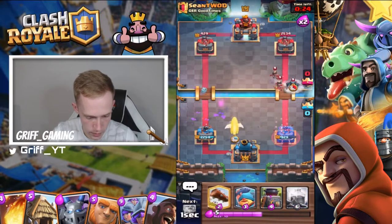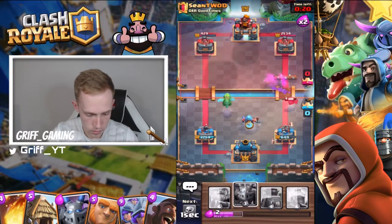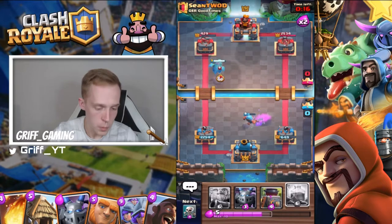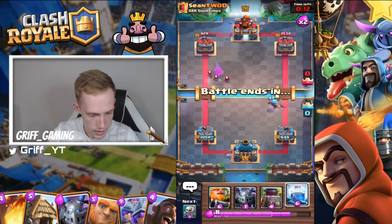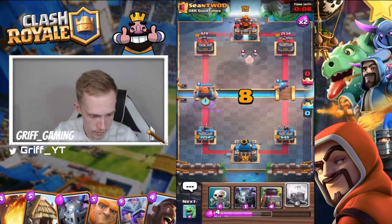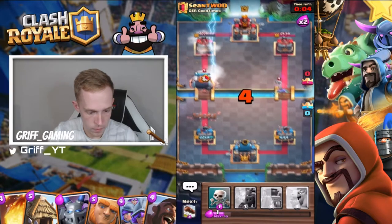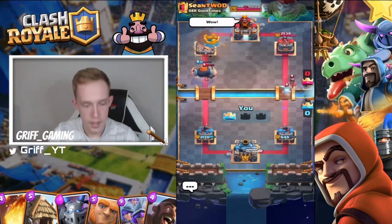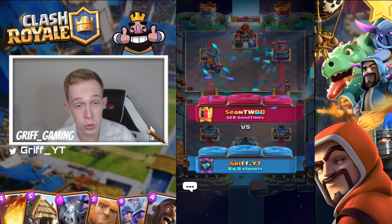He's just going to see the Log value there — definitely going to take that. Baby Dragon doesn't connect, okay. In a second I'm going to go Royal Giant and then Lightning here. Nice, that should be good game — well played. Good luck, awesome win against a counter deck as well, so that proves how strong this deck is.